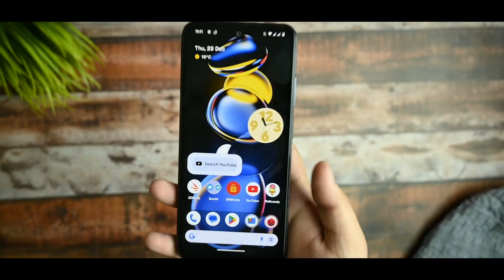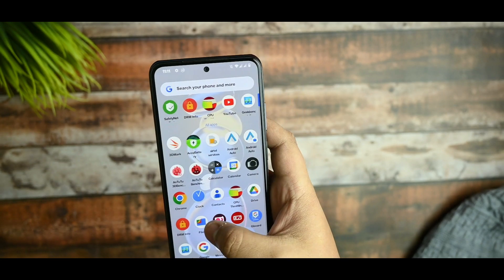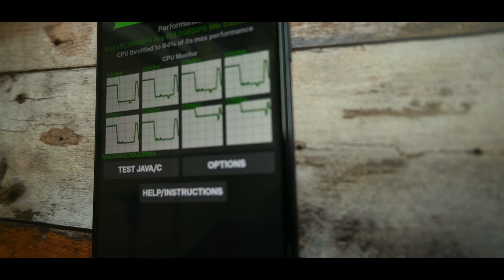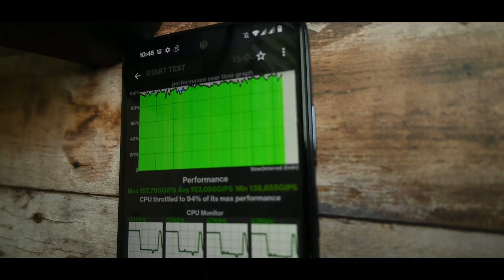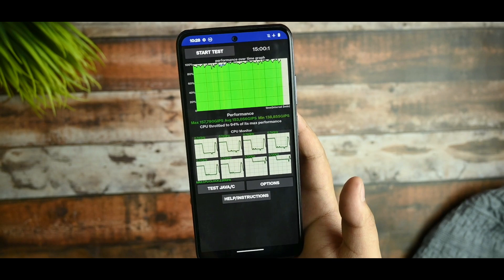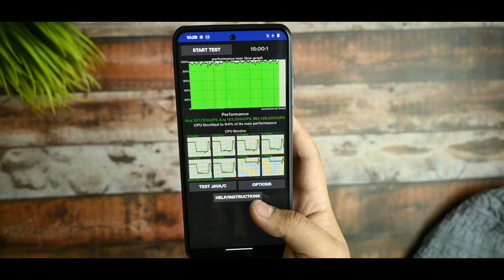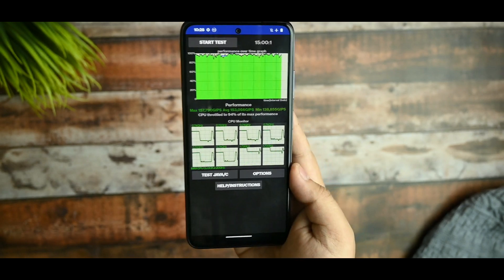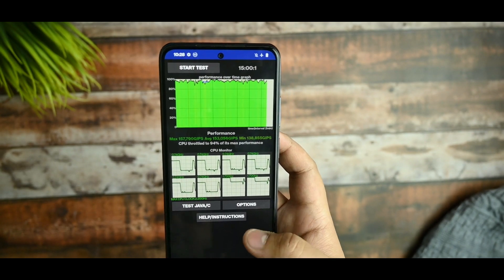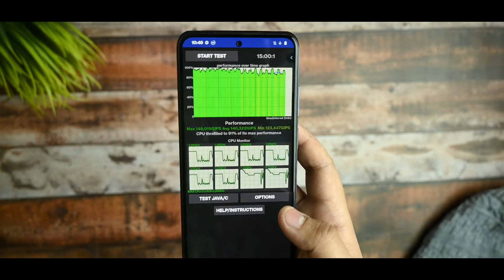I also ran the 3DMark CPU throttling test. Without any gaming or performance profile, running normally on 100 threads for 15 minutes, you can see it throttled to 94% max. This test was then run again with Game Space enabled.